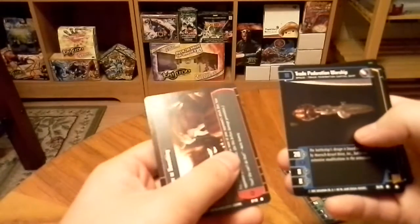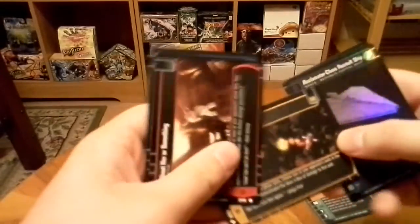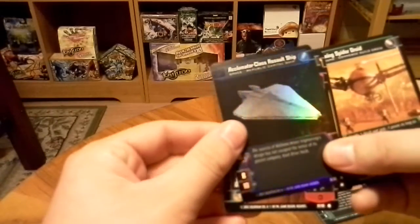Shooter or something. Trade Federation Warship. Concentrated Fire. And then we have a Premium card — Acclimator Class Assault Ship. And Homing Spider Droid.